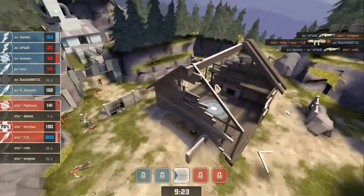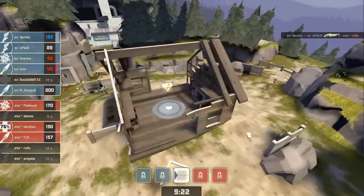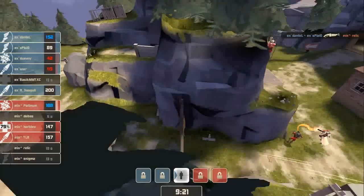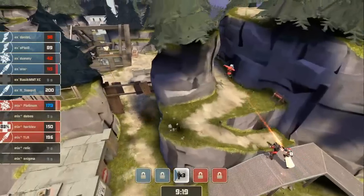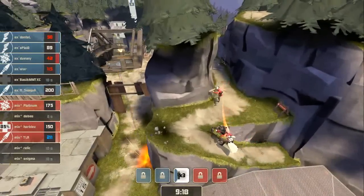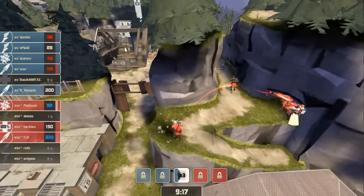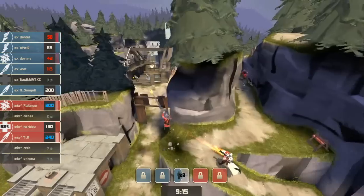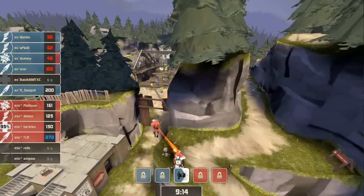They wisely decide to back up a little bit here and just sort of let Experiment get the center point, at least for now. If anybody tries to get too plucky and push up too far, they're gonna have a good vantage point to dump a lot of damage and maybe prevent them from continuing here for a little bit. Relic and Enigma are still five seconds out, and Dabes is back in the action now.